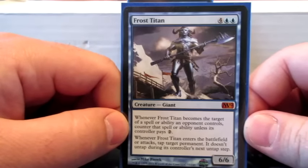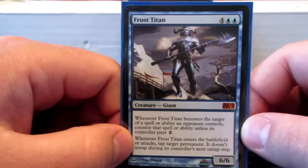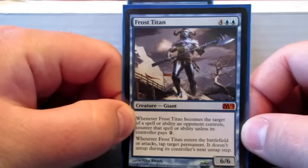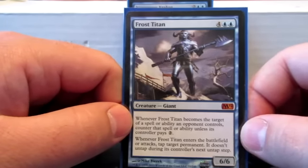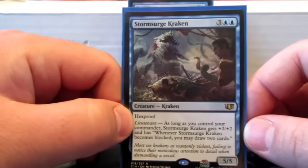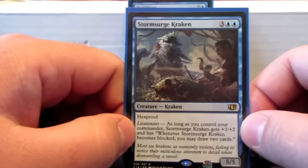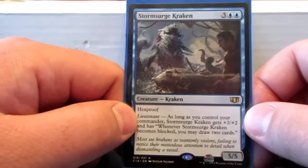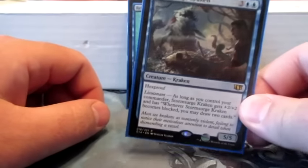Frost Titan has a really good enters-the-battlefield ability — when it comes into play or attacks, tap target permanent and it doesn't untap during its controller's next untap step. It protects itself too, but that doesn't come up too often. Just one of the big creatures that's fun to Polymorph into. Stormsurge Kraken has the Lieutenant ability, so as long as I have Jalira out, it gets +2/+2 and whenever it becomes blocked I draw two cards. So it becomes a 7/7 hexproof and if I block it I get to draw cards — and it's a Kraken, so it helps the theme.